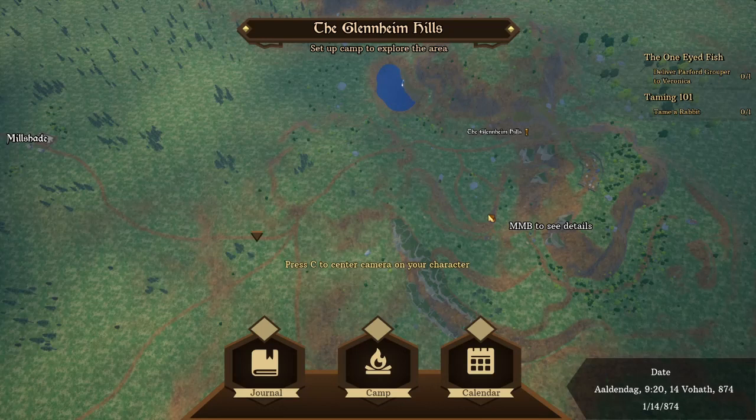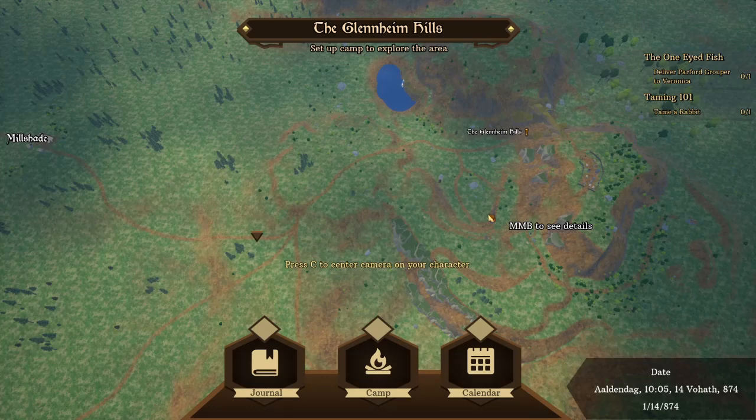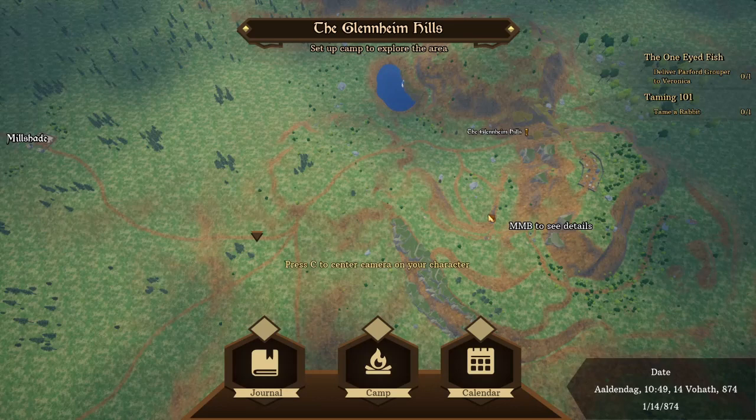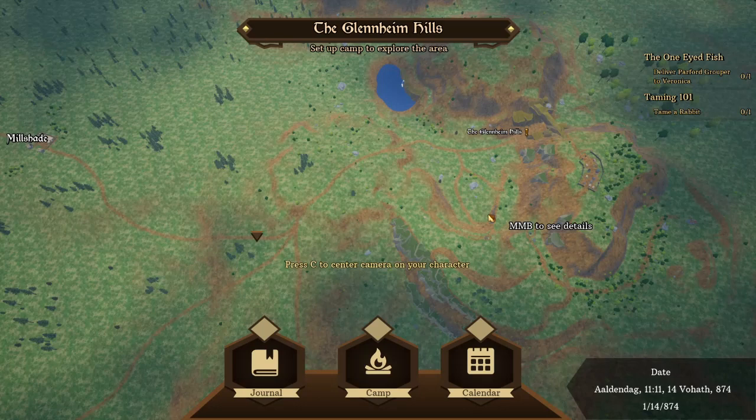Hi everybody, we're here playing The Bloodline, a new survival open-world RPG that just came out — it's really solid so far. I've got a couple of sticking issues, one of which is finding basic resources. There's a lot of building and crafting that you can do and they require simple things like wood and stone, which are surprisingly tricky to get. I've spent a while figuring out the best places to get these starting basic materials and I think I found a really good spot.